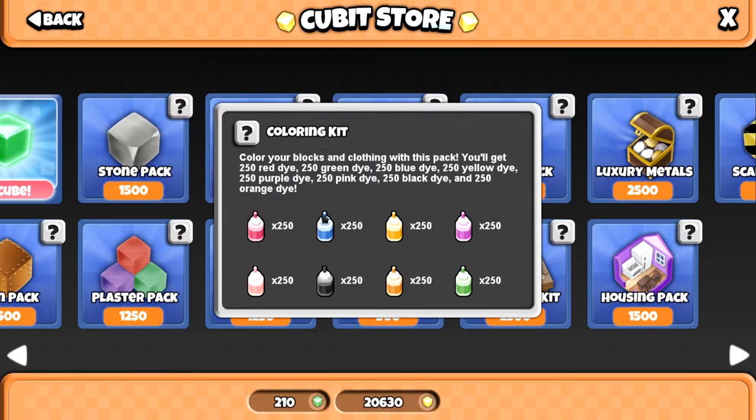With dyes I'm not so bothered, because you can make all these dyes in like 5 minutes by just having a very small setup. You can pretty much make all of those - in fact I think the only one you'd struggle to make is the pink dye because you need white flowers for that. But you can go and get a few white flowers and make 250 dyes in no time.